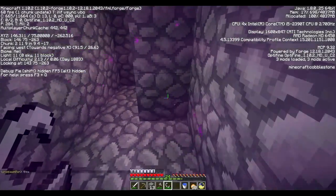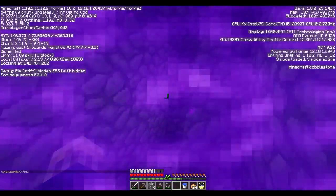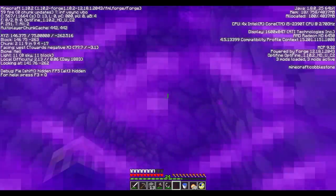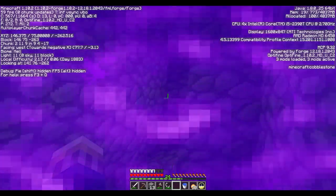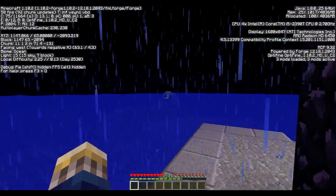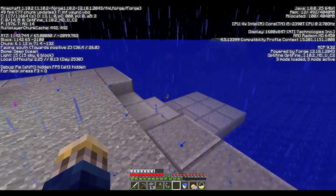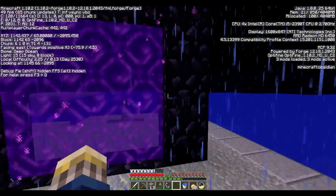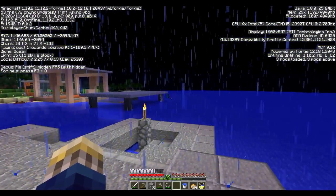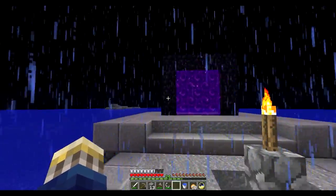There's something I just remembered. I went - ho, it works! Good. Linked up, linked up. So here we are. Here is our nether hub. Our little nether portal here - this is where people will come in. This is where we can go and get back to spawn.